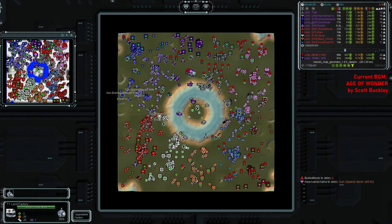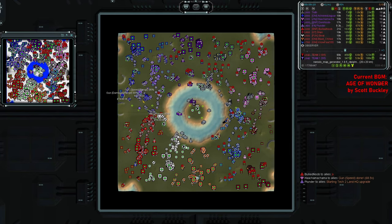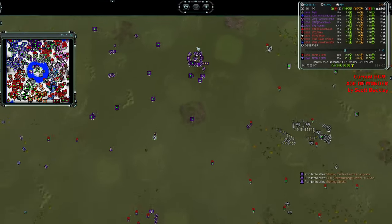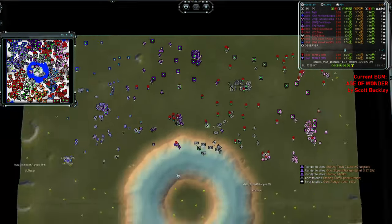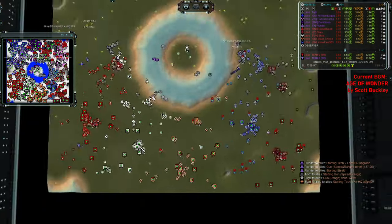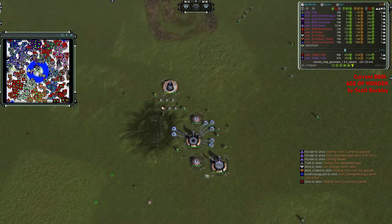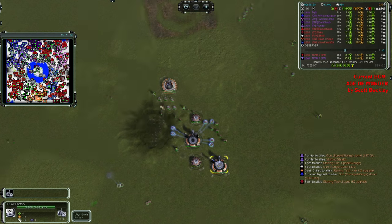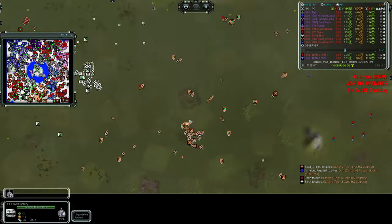Not entirely sure what the furthest players are doing. It seems like both Blast Shield and Danya are kind of taking their sweet time — or not, never mind. They're already upgrading to T3 air. Blast Shield is doing the same, although his commander is all the way at the front. He's got two T2 air factories and is now only starting to upgrade his first one to T3. Meanwhile, Danya's probably already done with that.